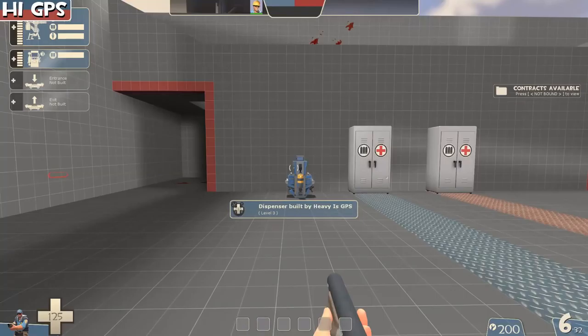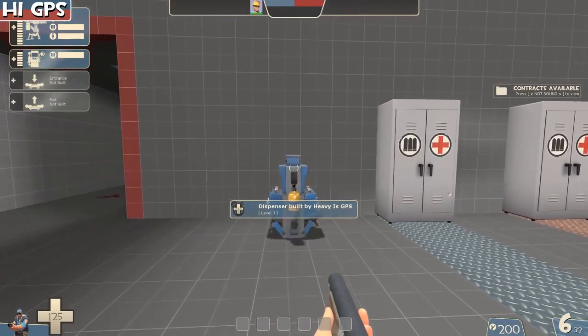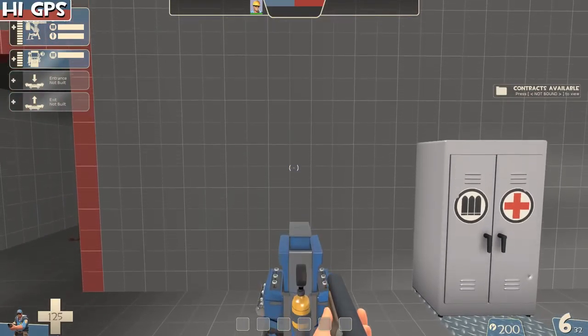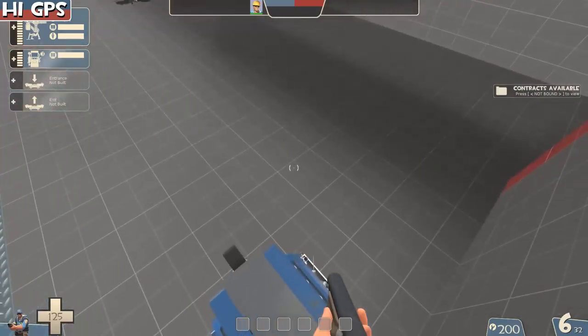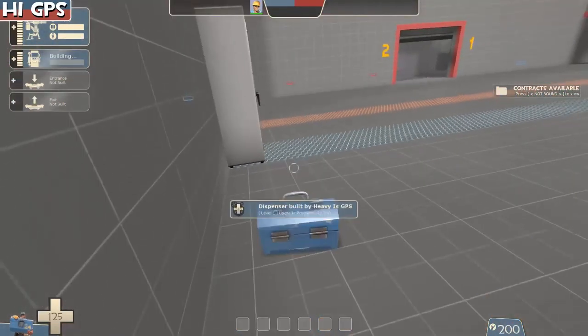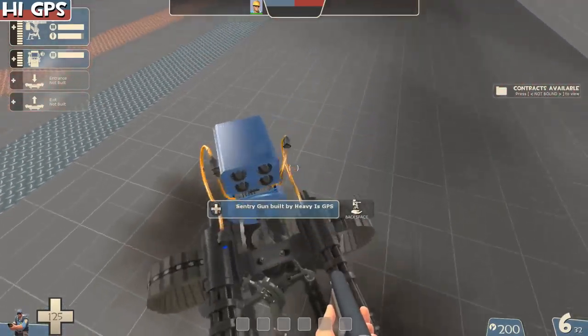Crouch jumping is an essential tech for Team Fortress 2. If you want to get on top of your dispenser, normal jumps won't cut it — you have to crouch first, hold crouch, and press space. This technique of jumping while grabbing your dispenser at the same time can be useful for reaching places you normally couldn't get to.